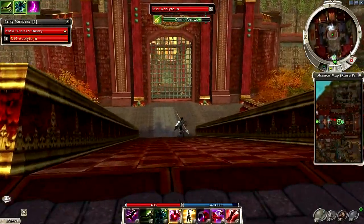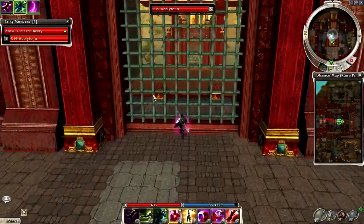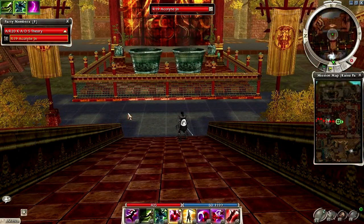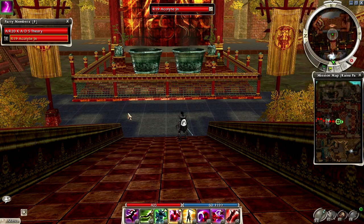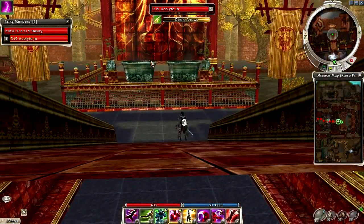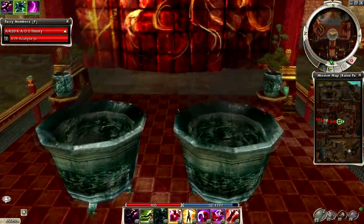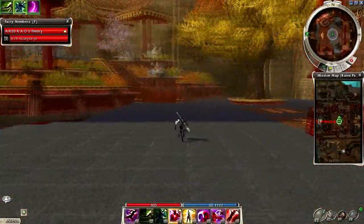Think of everything as done — all the gates are open, even if they look closed. For example, this bridge: even though it still looks up, the bridge is still there. So you'll be able to go through the fence and walk on the invisible bridge, and then go through and zone.